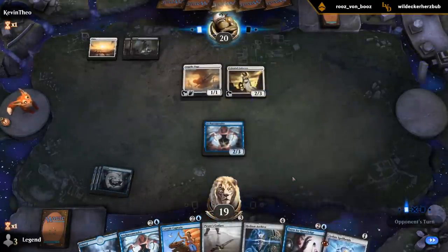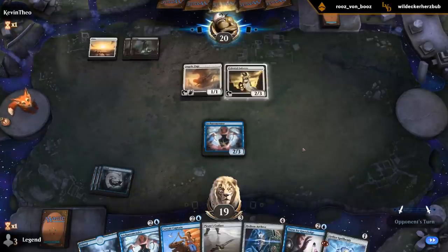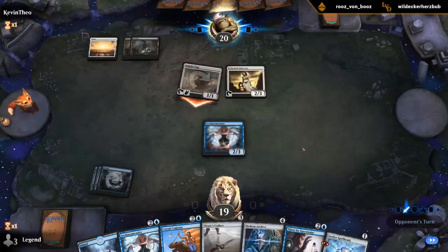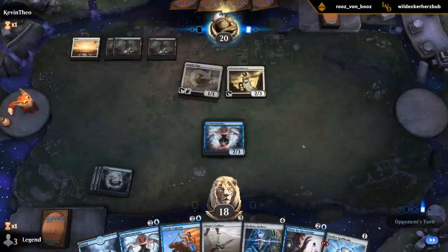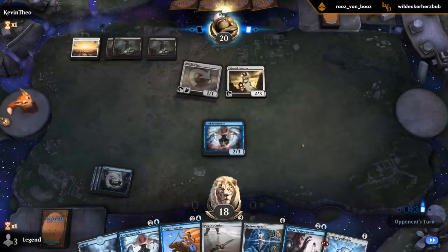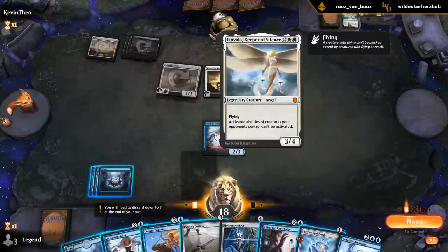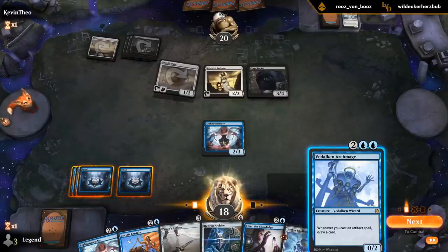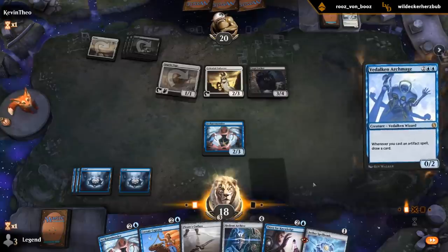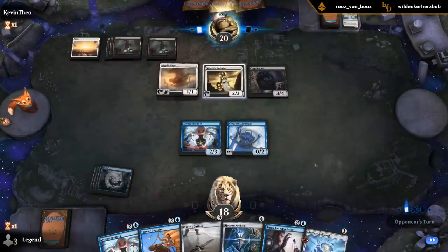Next turn we get to go Archive into Spellbomb, and then draw some more cards. Crypt Lurker. They discarded Linvala, so I guess they're missing double white. I gotta play this first — if we get to untap with this, it's pretty awesome. I can go Archive draw card into Spellbomb draw card, although it might not untap here.